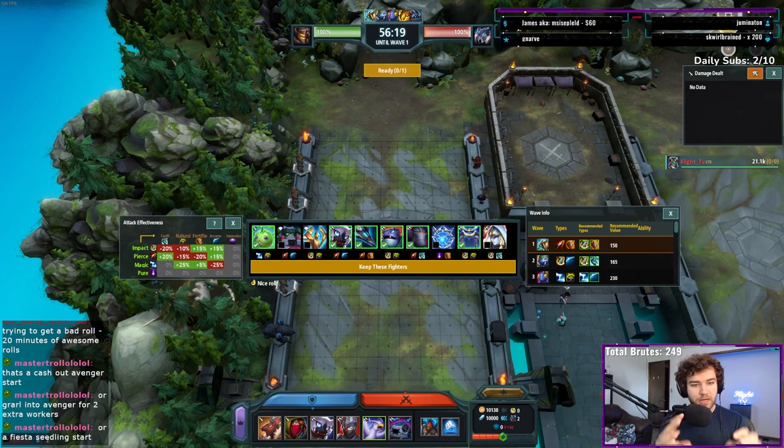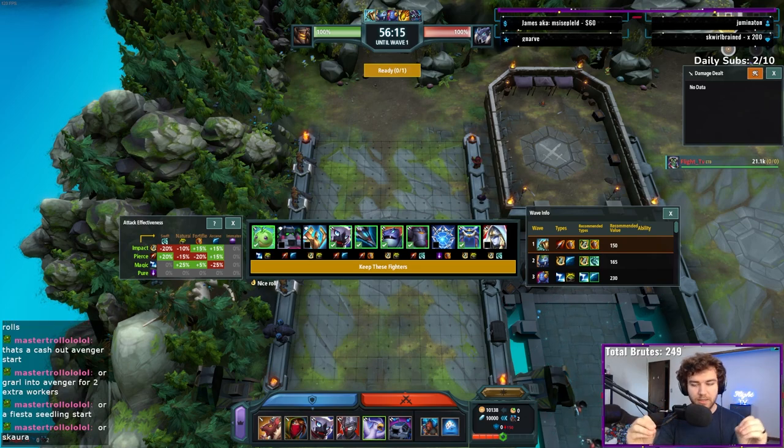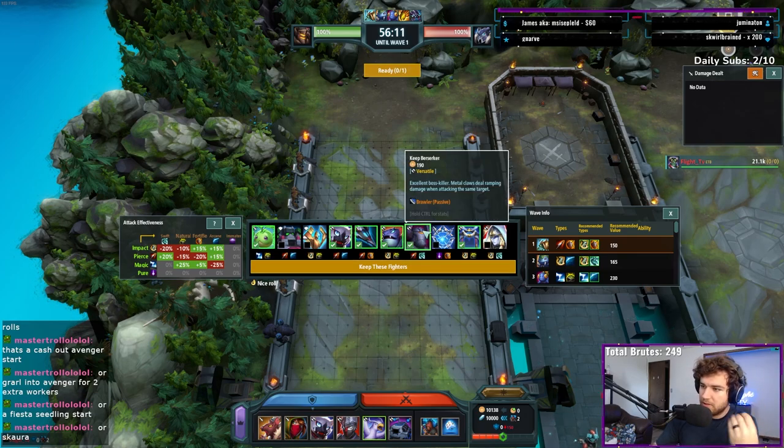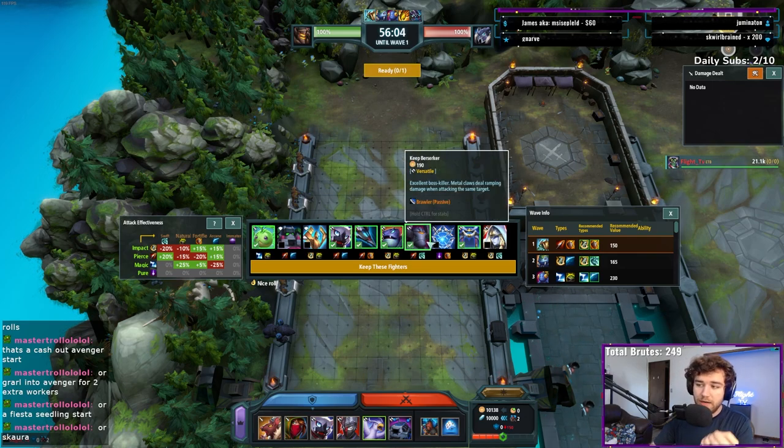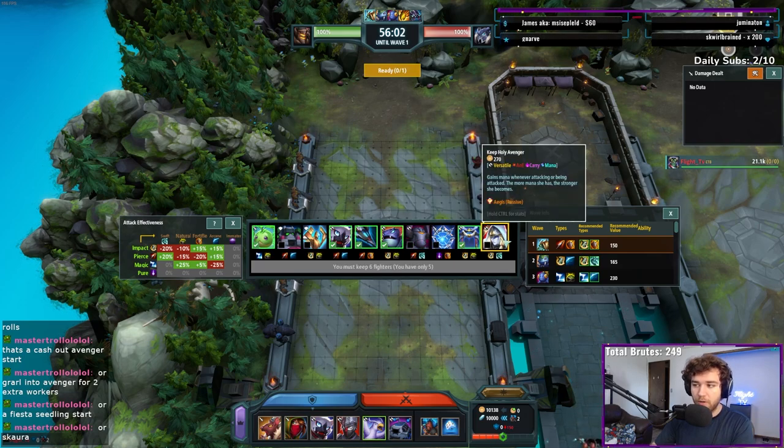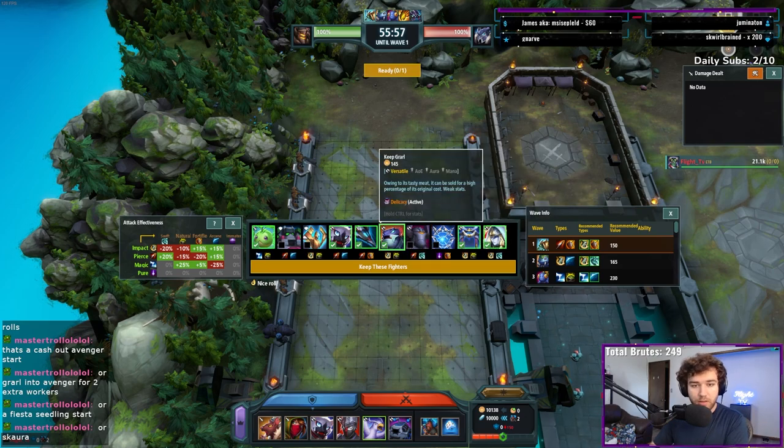When it comes to tanks, you usually want two different types. In this individual role, something like Berserker and Grarl can suffice for two different types of tanks. You could also swap Grarl for Holy Avenger — Holy Avenger and Grarl can still be your tank line. Grarl isn't a great tank, but it would suffice in a role for tanks in general.